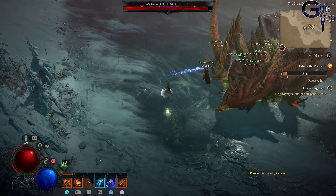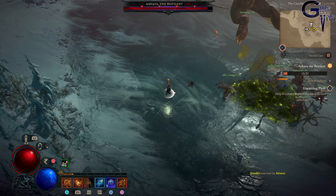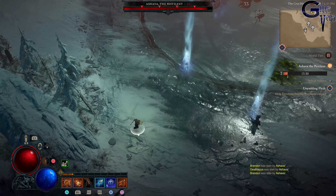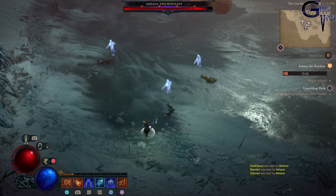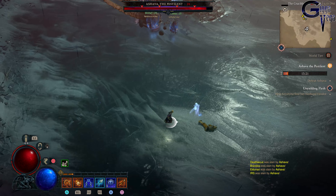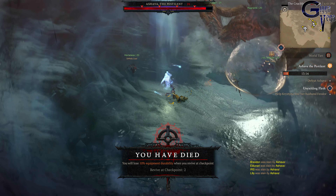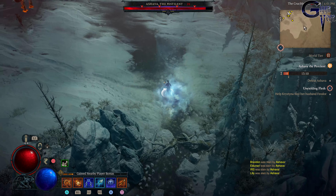She also has flight attacks, so don't get too close to her if you are a ranged character — keep your distance. I am playing as the Sorceress. On World Tier 2, she will take the entire party down in one shot. Every time you die, you will lose 10% of the equipment durability.